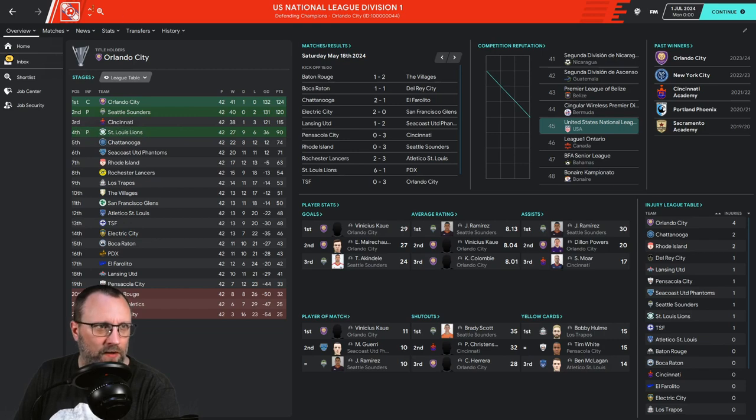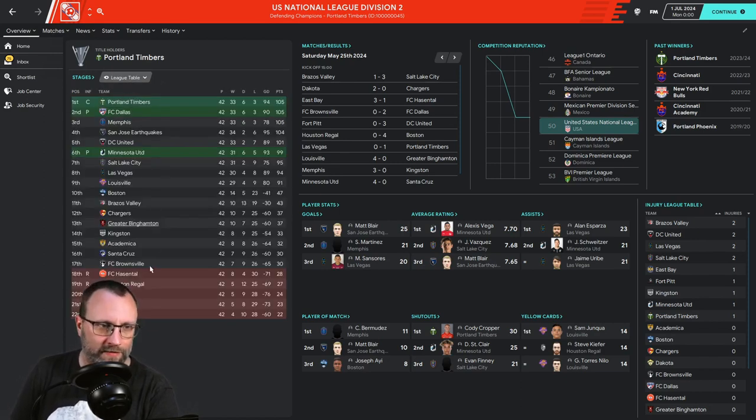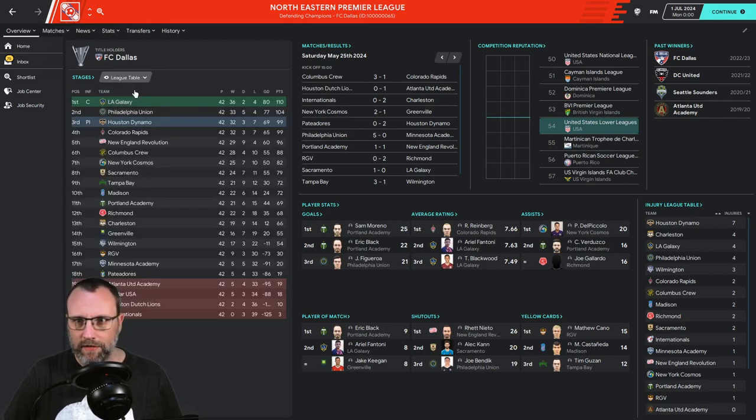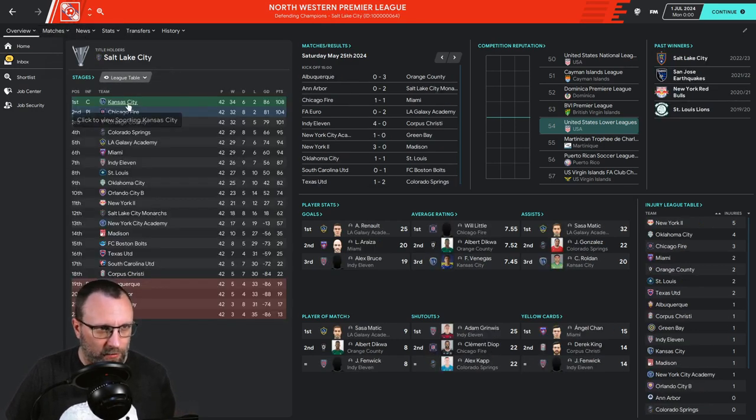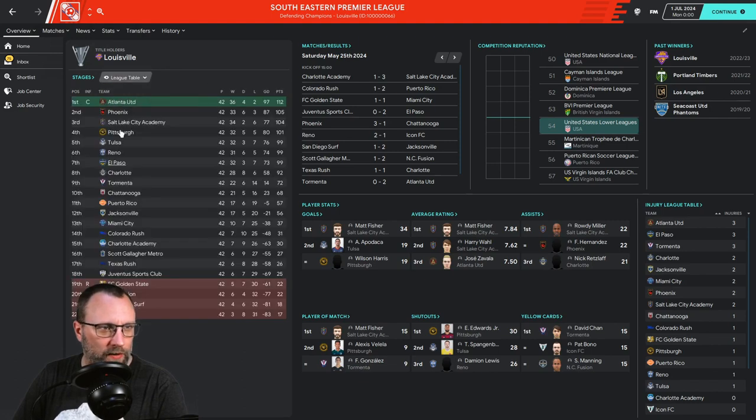Orlando and Seattle Sounders are up there doing well. It's going to take a while — only a couple teams can go up at a time — so we're going to have some bottlenecks near the top. There are five teams with over a hundred points, a three-way tie with 105 points on the season — that's crazy. LA Galaxy got held up a little bit, and Kansas City, Sporting Kansas City, got promoted first year. Interesting.